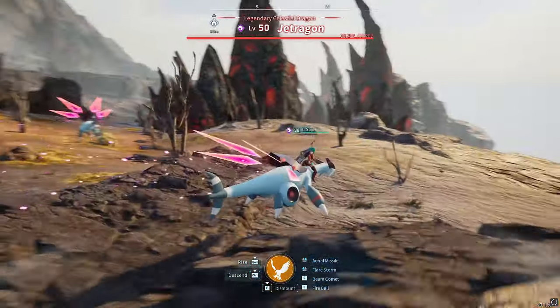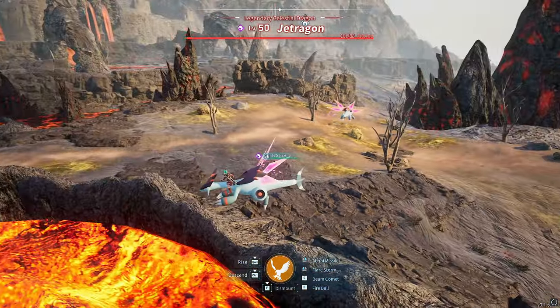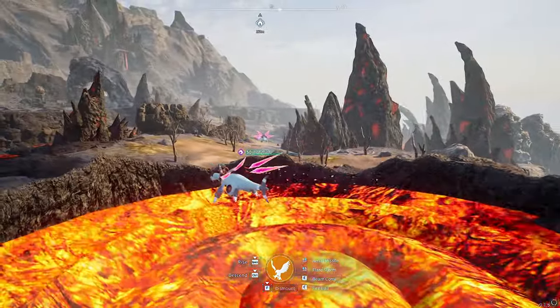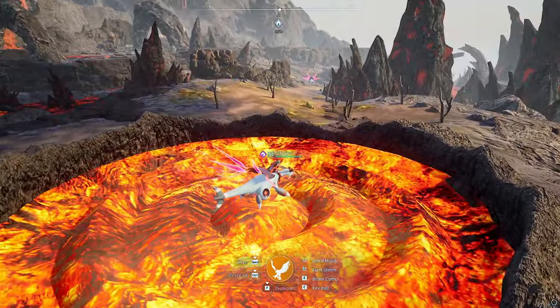This next glitch is a very cool and easy one that you should try, where you can get the Jet Dragon to basically freeze and not attack you. This is in this little area here — the rock pool. You need to actually aggro him while you're inside the rock pool.